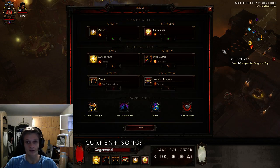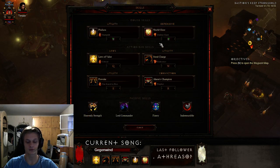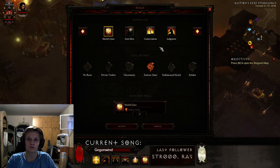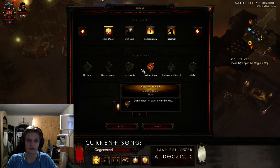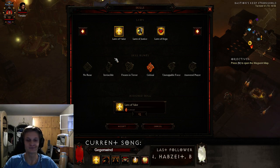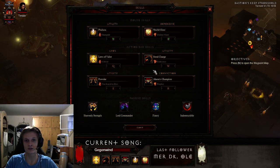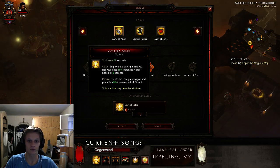The ponies also knock enemies back constantly, which makes Strongarm Bracers very strong since the effect is almost 100% up. The second skill is Shield Glare with the Zealous Glare rune for wrath regeneration — combined with Provoke, you'll have no resource problems. For the third skill I'm using Laws of Valor with the Critical rune for increased critical hit damage and attack speed.